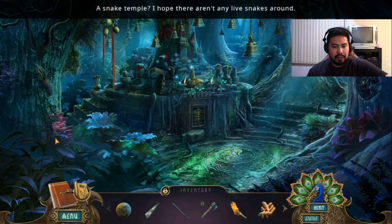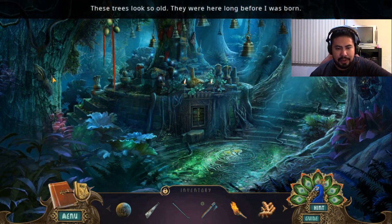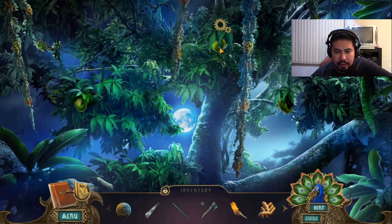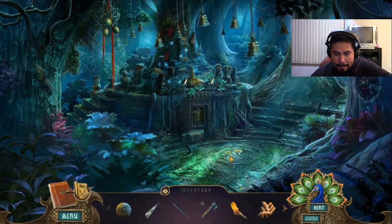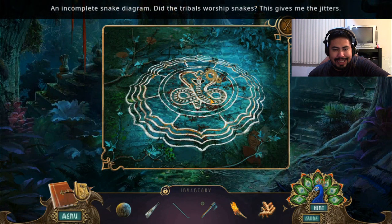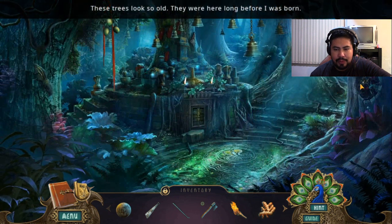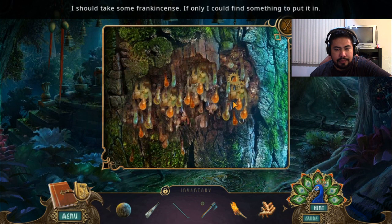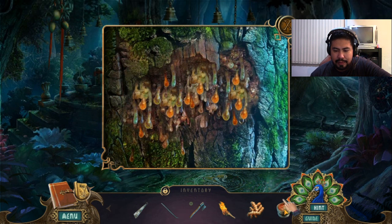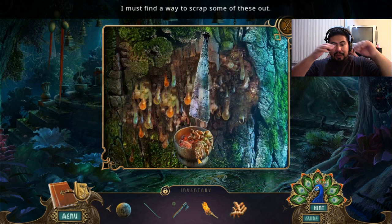Trees look so old — they were here long before I was born. No kidding, trees are ancient. Mango puzzle! Those mangoes are too high — I could knock them down with some small stones. I need small stones. An incomplete snake diagram — did the tribal people worship snakes? This gives me the jitters. I should take some frankincense — if only I could find something to put it in. Look at me go, guys!